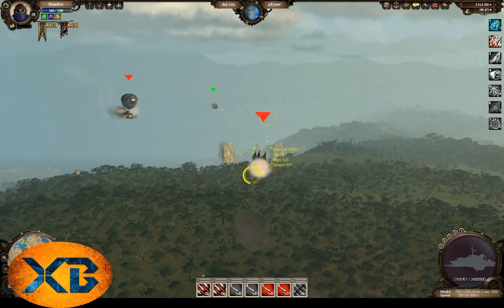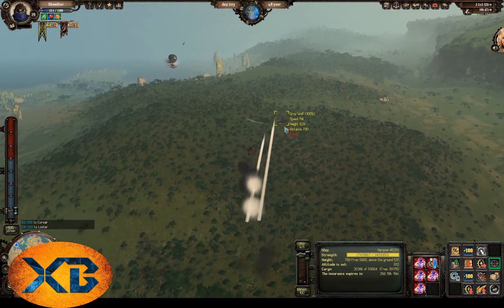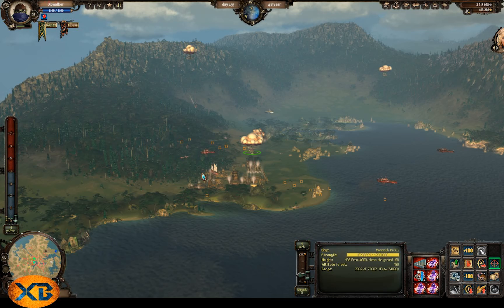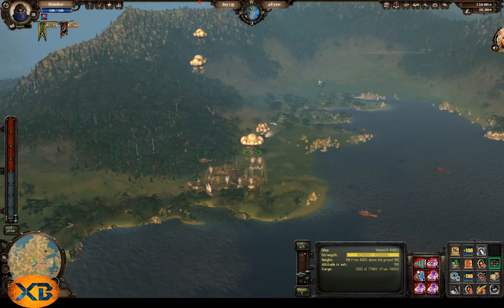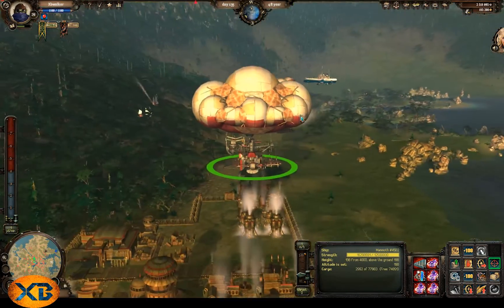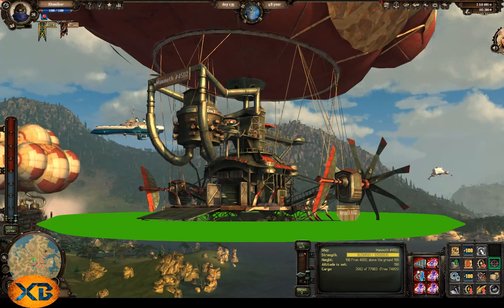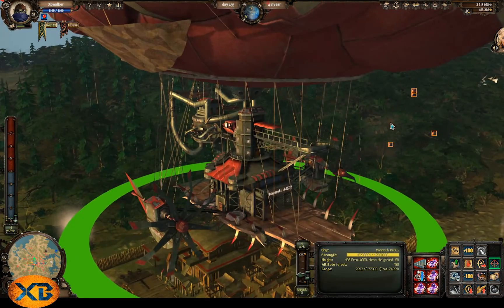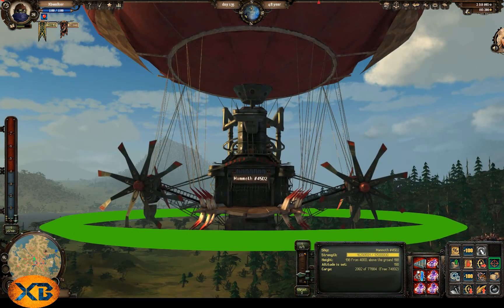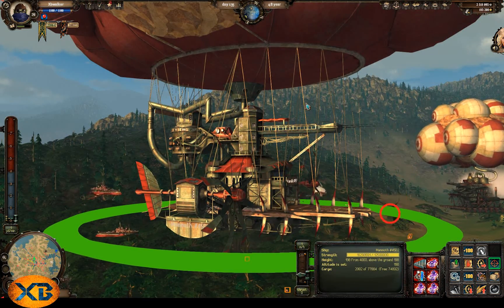They've also mentioned they might be working on that. Next up is demons — the things that lift your ship. Originally they determined how fast or slow your ship went up and down. Now they determine horizontal speed as well. The higher level demon you have, the faster your ship goes. It's actually the base of the equation for ship speed — the level of your demon is the first thing they check. Having a max level demon in your ship is a big help; your ship can probably get 30 to 40 miles per hour faster with the demon alone.